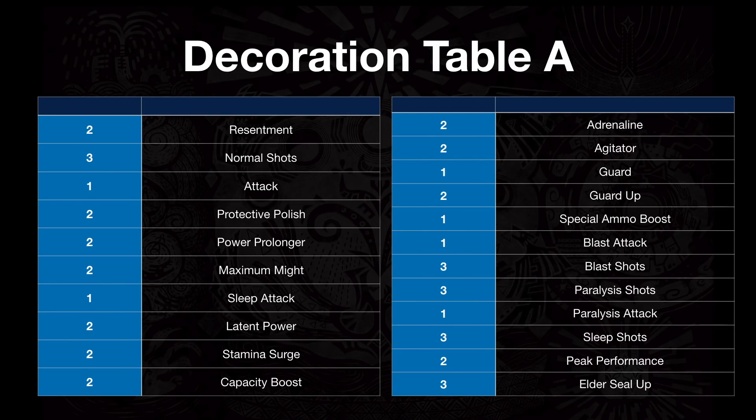Table A and S is where the really fun stuff happens. This is why you want to be doing Tempered Elder Dragons if you want any of these, because the chances of getting them are not that good on the Worn Face Stones. The one I really want is Protective Polish — that's the entire Odogaron set in a single decoration. Also on here is Elder Seal Up, which increases the power of your Elder Seal weapon by one rank, and is really useful when farming Elder Dragons for more decorations.